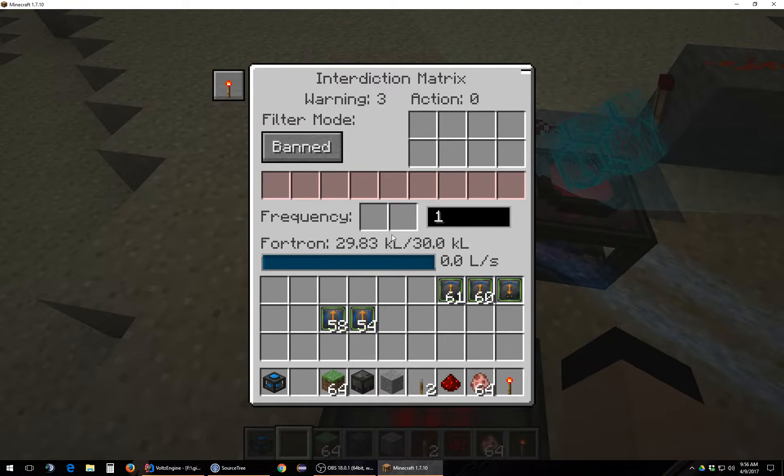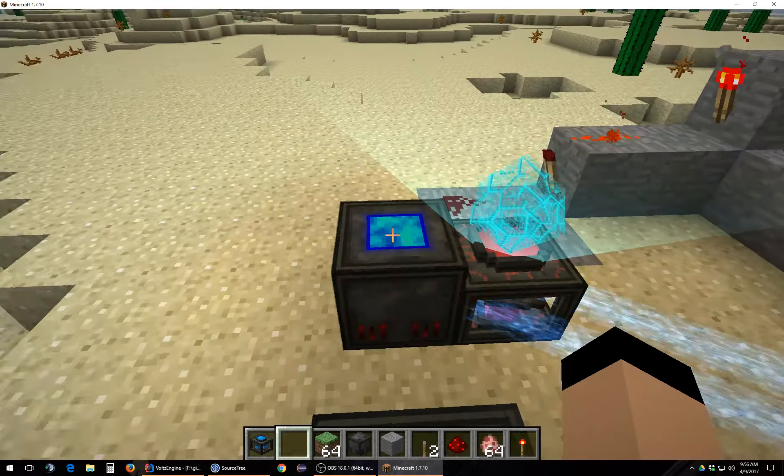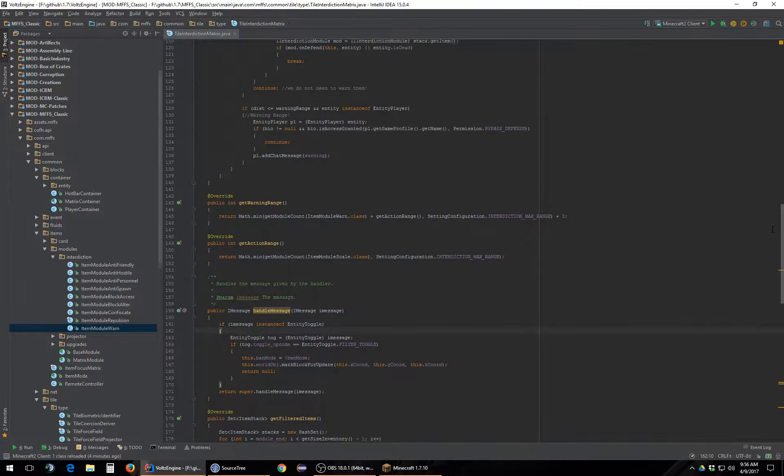I'm going to assume the interdiction matrix is designed to grab everybody inside of a force field, so we need to grab the projection area of the force field. The config is interdiction max range plus something. Maybe these are actually designed to be specific to a certain area. So you've got to scale the range of the interdiction matrix in order to get it up to a certain size. There's no translation system on the interdiction matrix — that means it's based on where you're standing. This means theoretically the interdiction matrix system is independent from the force field, but that doesn't make any sense.